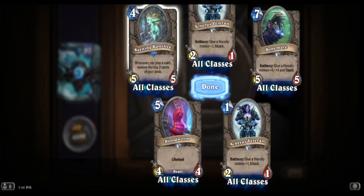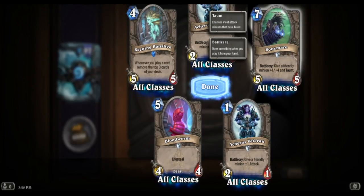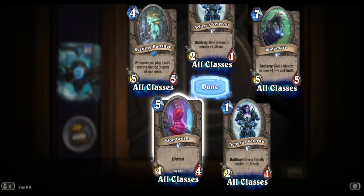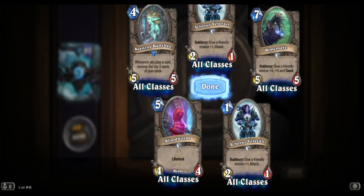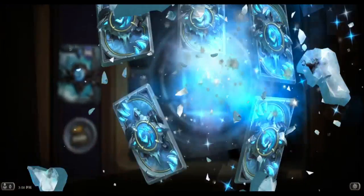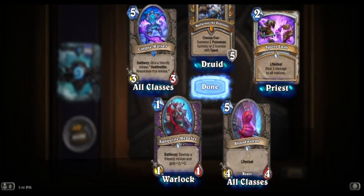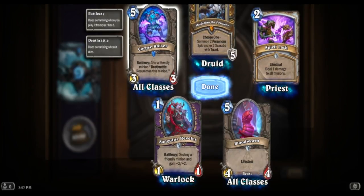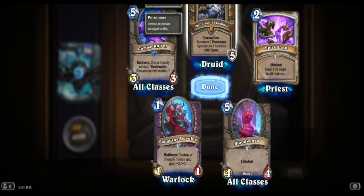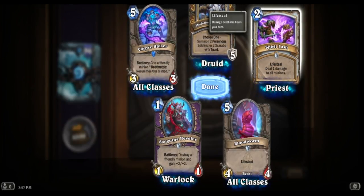Keening Banshee. That card is great - four four with taunt. I'm glad I got two of those and I can play that right away. Bloodworm. There's our first legendary guys - Malfurion. I think that's probably my least favorite but that's okay, it's a legendary. That's a cool card actually - summon two poisonous spiders or two scarabs with taunt. Spirit Lash: life steal, deal one damage to all minions, that could be pretty helpful.